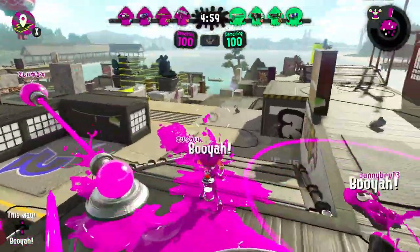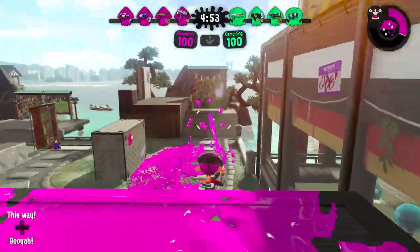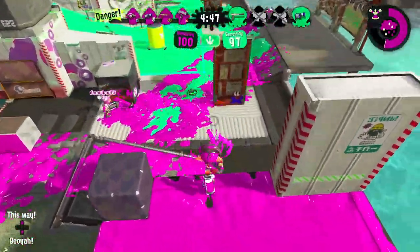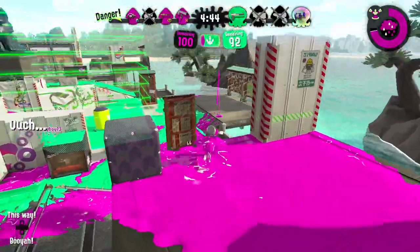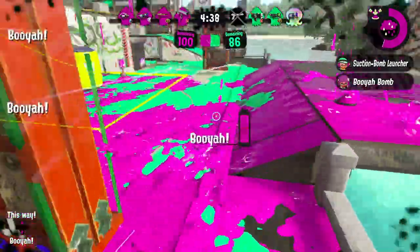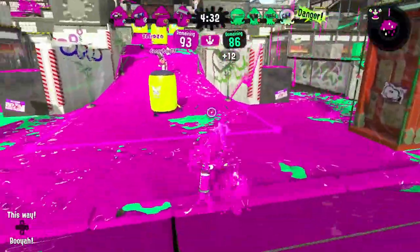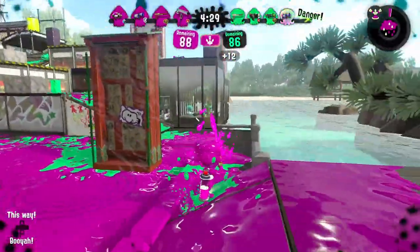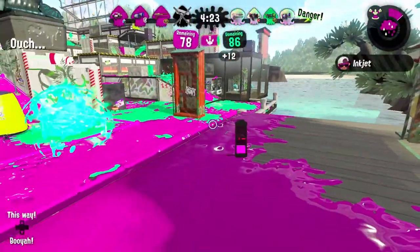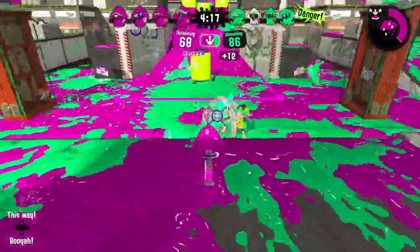Aerospray MG — the silver one — is bomb-reliant, which is the good thing about it. It has a bunch of bombs and Curling Bomb Launcher. I feel like Curling Bomb Launcher is the least of the bomb launchers — it can get people in sticky situations but not really a lot. You could do the same thing with Suction Bomb Launchers which are on better weapons, especially with better main weapons, so I don't see any strong argument for making it better.